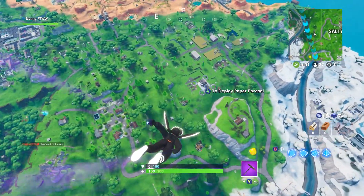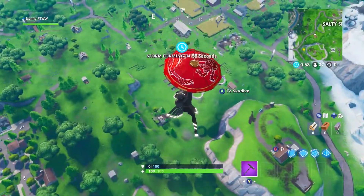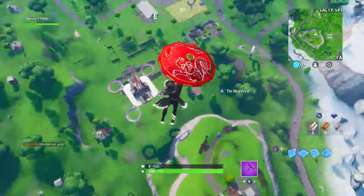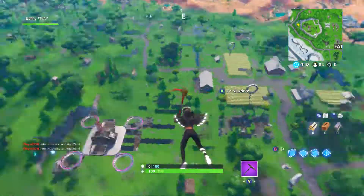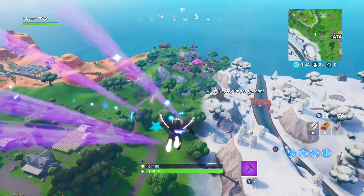Last night's Fortbyte was glitched. As you know, that one was a little bit glitched, but if you fly under that sky base through it, the next game the ring should appear. So try that out if that Fortbyte is still glitched for you guys, because that's what worked for me — they appeared the next game. Definitely try that out if you've still not done that Fortbyte from yesterday.